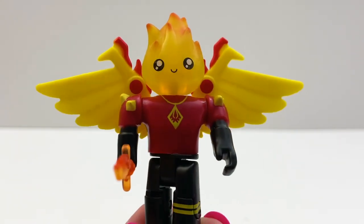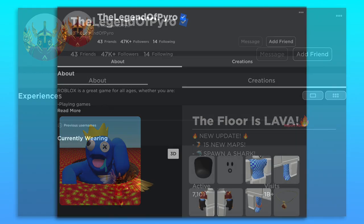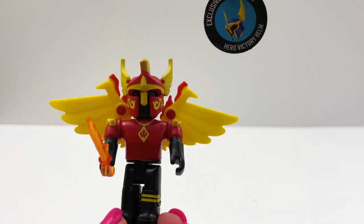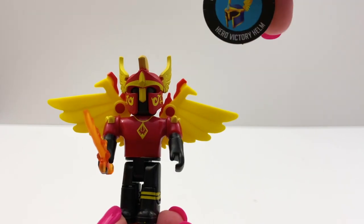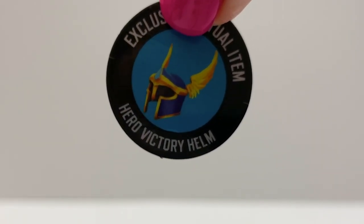It lights up when the lights hit it. I just realized that this figure is actually the developer of the game Floor is Lava — it's their avatar design. Wow, the code is good. Hero Victory Helm — this is amazing. Really good code.